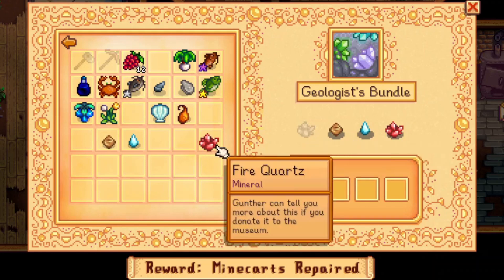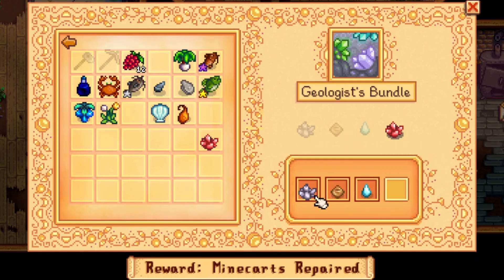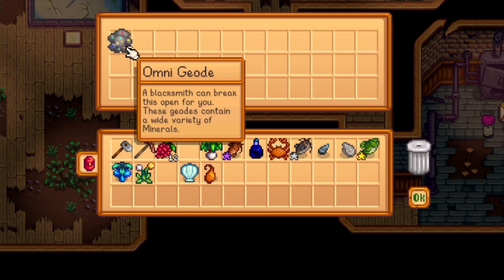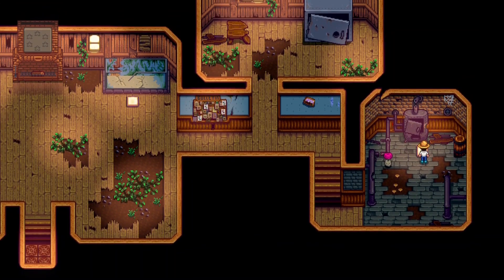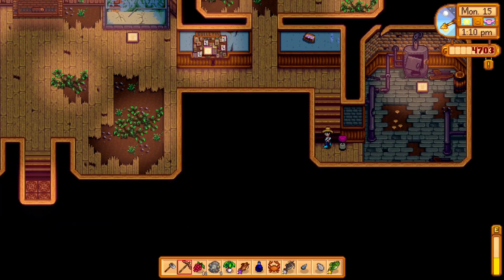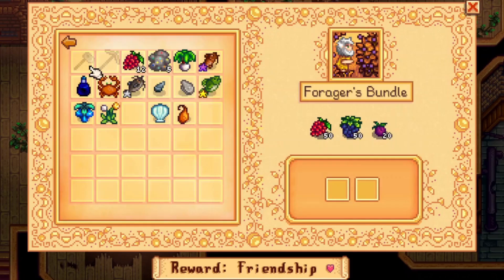This one I believe is the only one that we've got all we need today for. And now we have the vault bundle open up. Bolton bundle first, that's nice. We'll discover what those needs are. Foragers bundle — this one is absolutely doable, although I do regret having to give up that much energy.